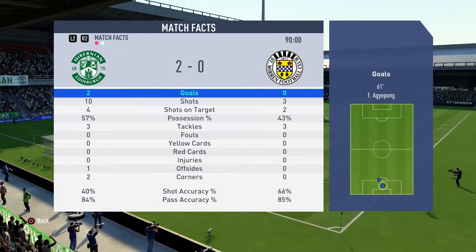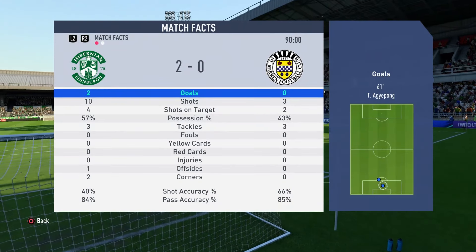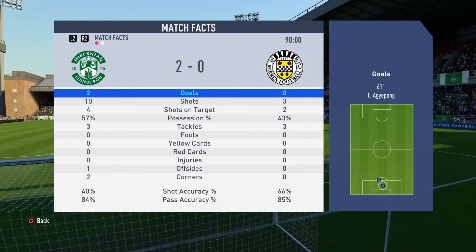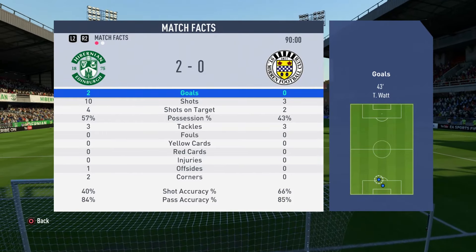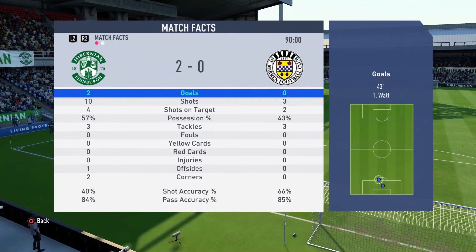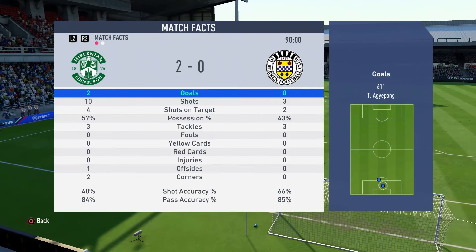Here are our full match facts against St. Mirren. For us: two goals, ten shots, four on target with a shooting accuracy of 40%. St. Mirren: zero goals, three shots, two on target with a shooting accuracy of 66%. We did lose the passing accuracy battle in the end with 84% to us and 85% to St. Mirren, and they clawed back some possession with 57% to us and 43% to St. Mirren.